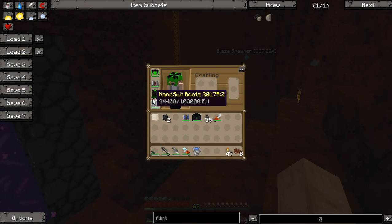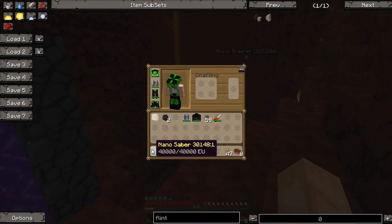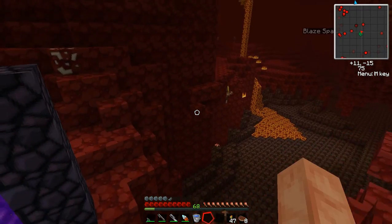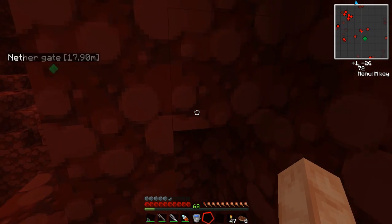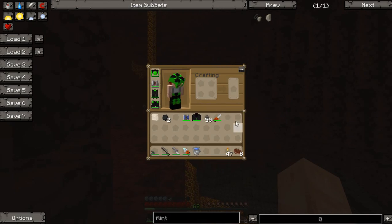You'll want armor. I have Nano Suit armor — this reduces damage based on how much charge it has, probably 50% damage reduction. If I put the chest piece on it would be 90%. I bring a Nano Saber because Zombie Pigmen are really tough. That guy down there has a sword, so he does a ton of damage. If you're unarmored and fighting him, he'll do three or four hearts of damage per hit.